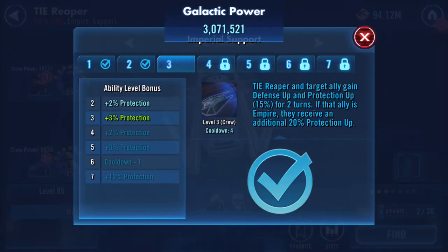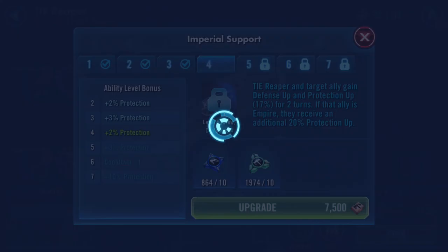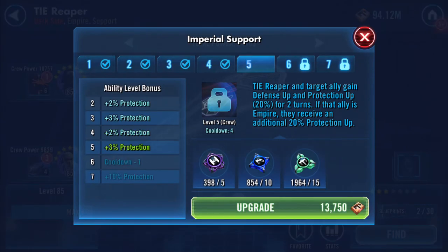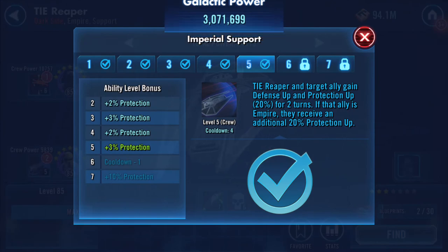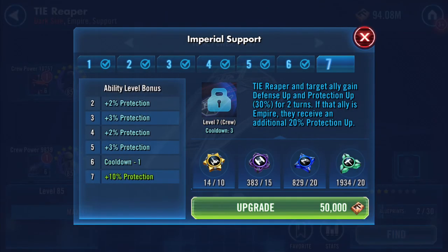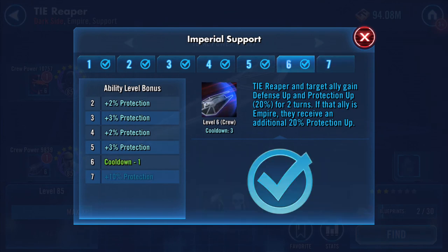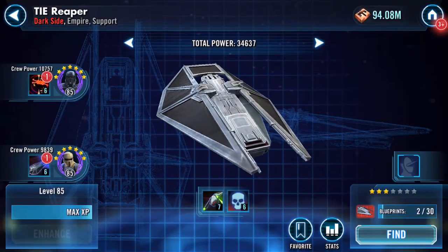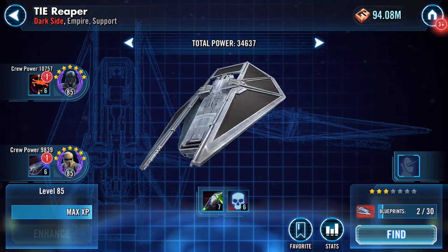Tie Reaper and target ally gain defense up and protection up 20% for two turns. If that ally is Empire, they receive an additional 20% protection up. I really want to try this ship!